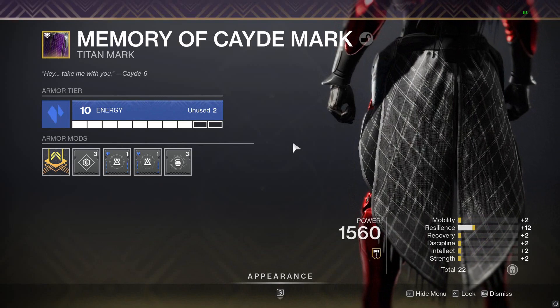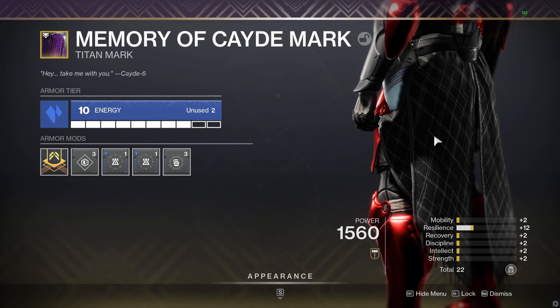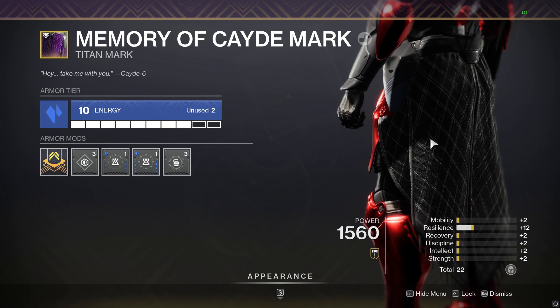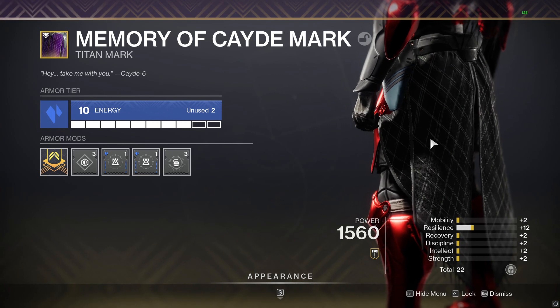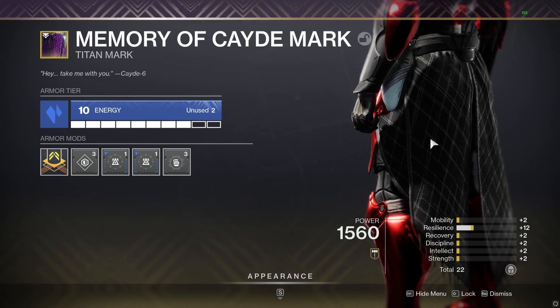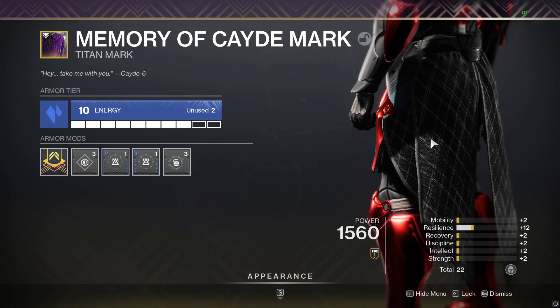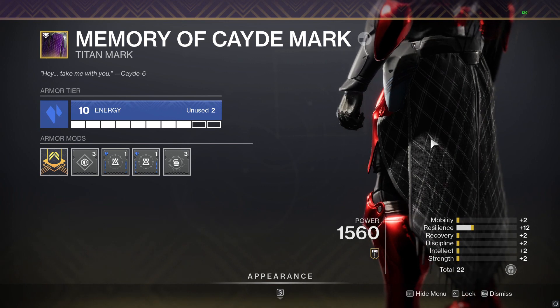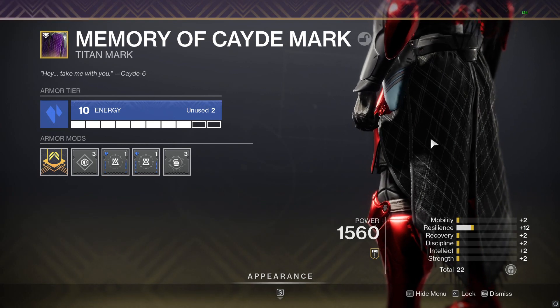This is where I'm going to tell you: you want seven or eight resilience. Double Utility Kickstart. If you are playing this build, I highly recommend double Utility Kickstart. Double Utility plus seven resilience equals lots and lots of barricades. In fact, if you are at flat seven resilience and run double Utility Kickstart, you're effectively at nine resilience — and nine resilience is enough to loop your barricade before it goes away, especially on a rally barricade. So before your barricade and sunspot go away, you can pop another barricade to have another sunspot ready.